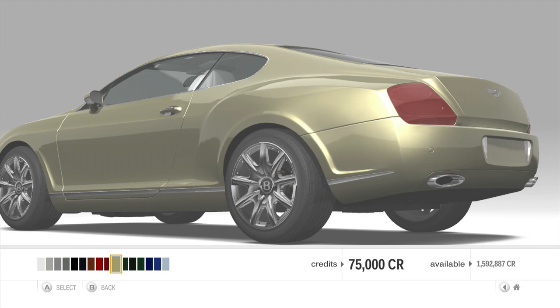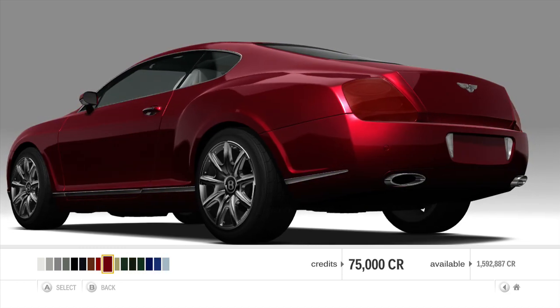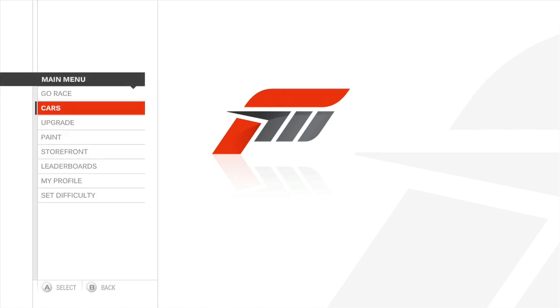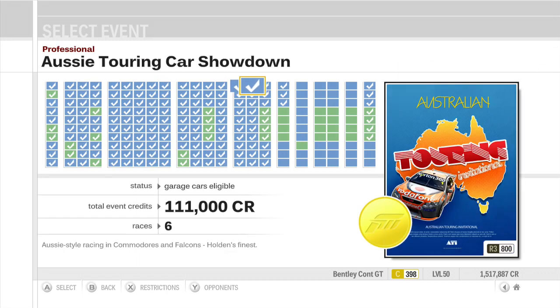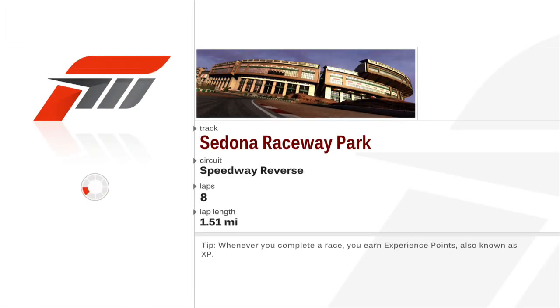That's also a Bentley. It is a Bentley. It does come in beige — like a green beige. Why is it C-Class? Four-wheel drive, and because it weighs more than your house. Anyway, Class C Speedway Challenge — performance production cars from Class C take on speedway ovals. We begin at Speedway Reverse, because that makes a difference.